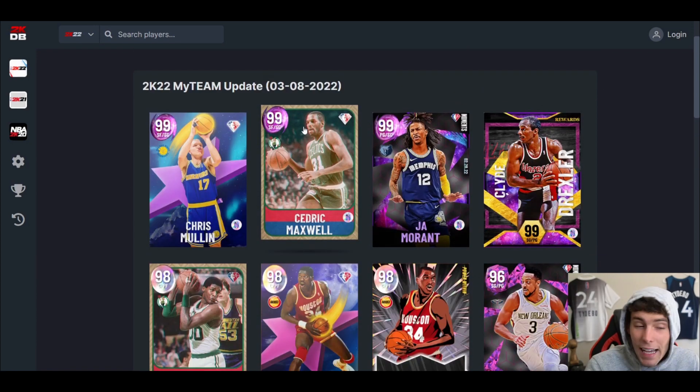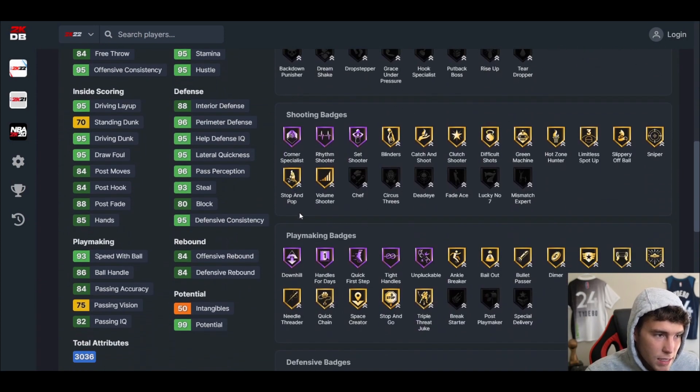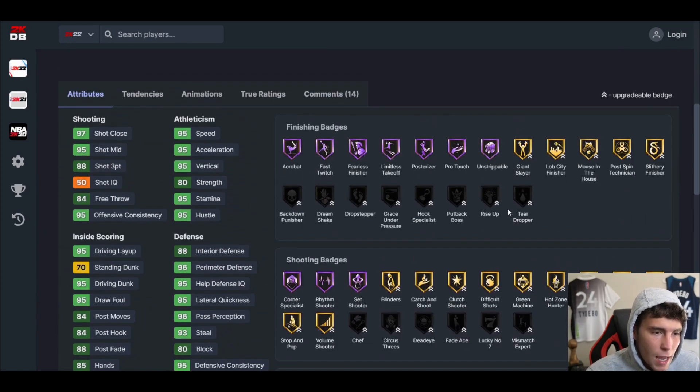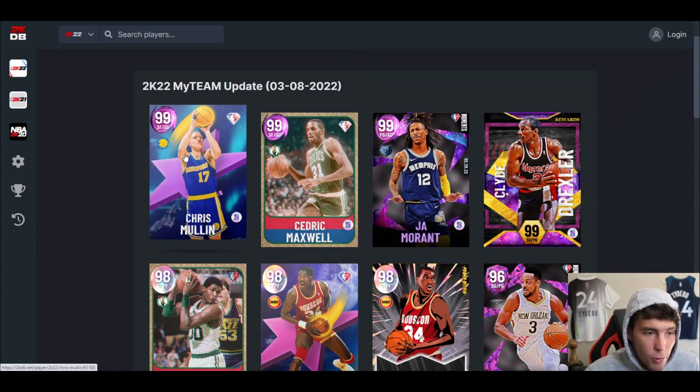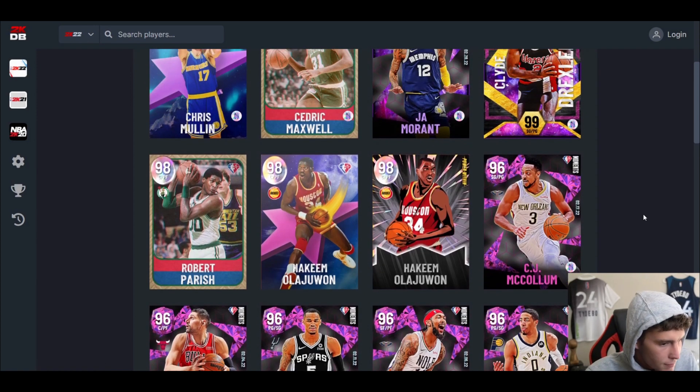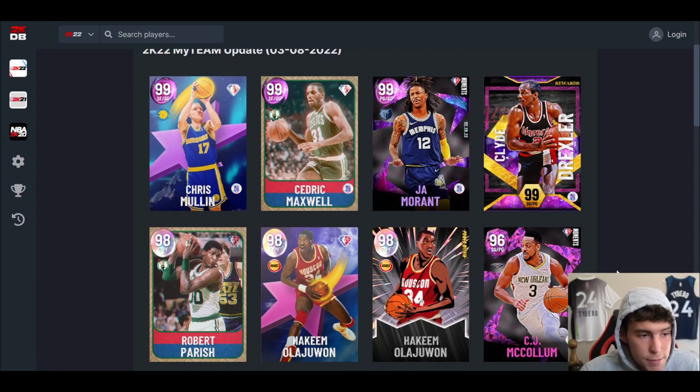Right after the 250k tournament, things are going to start looking really crazy in MyTeam. Cedric Maxwell and Chris Mullin are genuinely top-tier cards. For most of you watching, locking them in isn't worth it — but for 250k players it's worth considering. Hakeem is really solid, Robert Parrish is pretty solid, and Clyde Drexler is excellent. Gary Payton is not worth it in MyTeam. Hakeem might be your best buy since he'll be available on the auction house and should be relatively cheap. Make sure to check how much lock-ins cost — they're more worth it than past ones. Drop a like, subscribe if you're new, and have a blessed day.